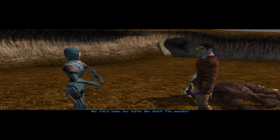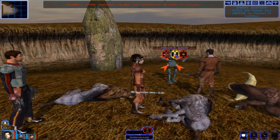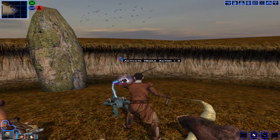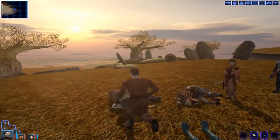You'd make her suffer like that? You monster! Yeah, well — he somehow got all his health back, not really sure how that happened. Bastila didn't even get to use Disable Droid there, that's a shame. So we found the droid.